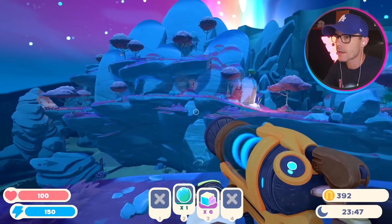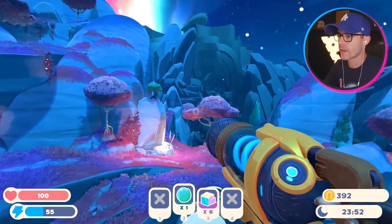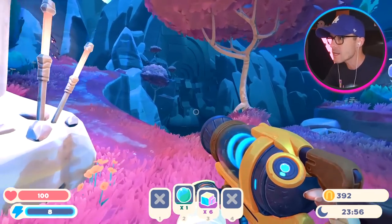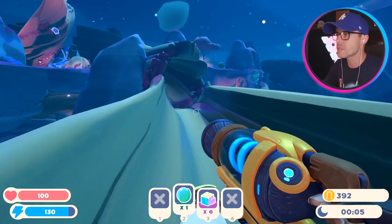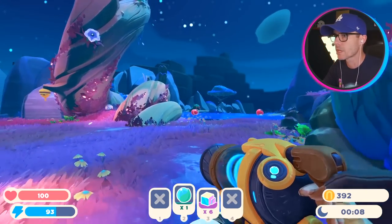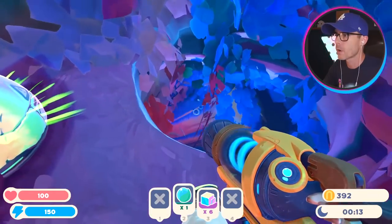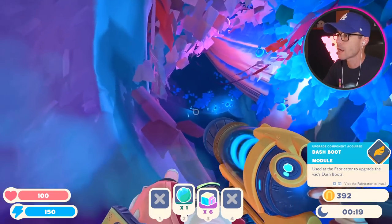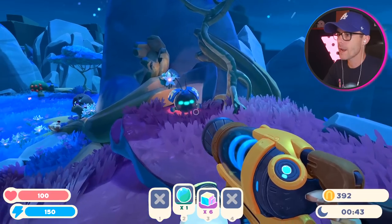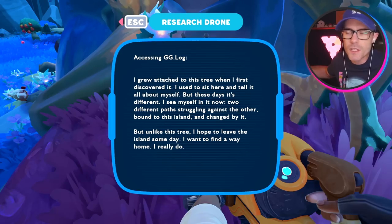Look at that rainbow in the sky — that's pretty amazing. I kind of feel like I want to go over that way and find out what it is. What is this? There's like a giant concrete structure over there. They've got like trees and stuff you can climb. This is really good — this is like the advanced version of the moss blanket. Dash boot module. I grew attached to this tree when I first discovered it — I used to sit here and tell it all about myself. Who is leaving these messages?